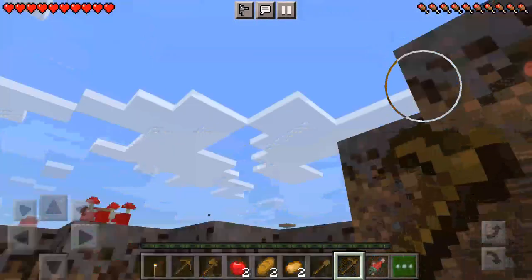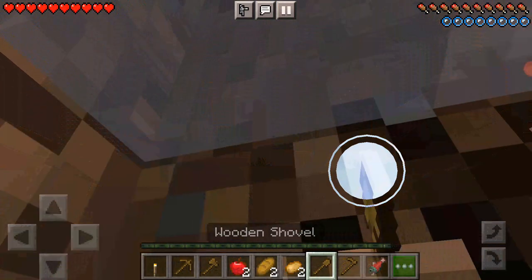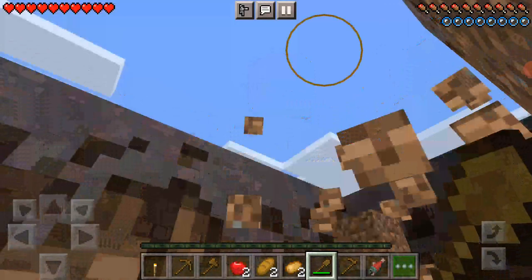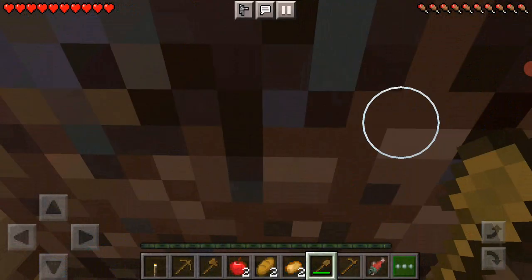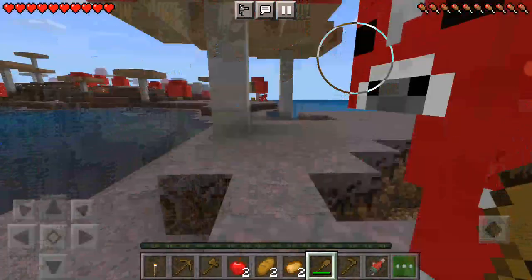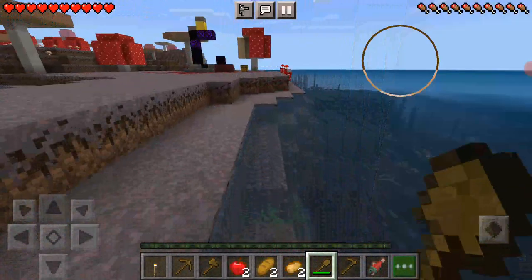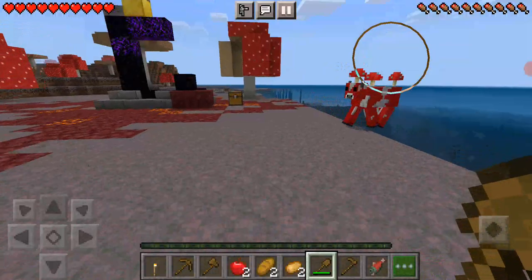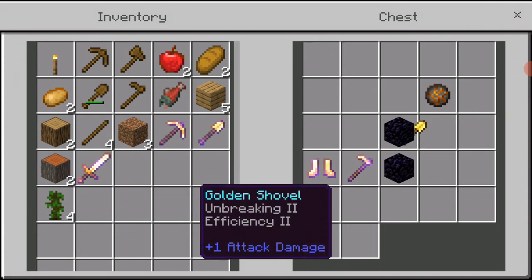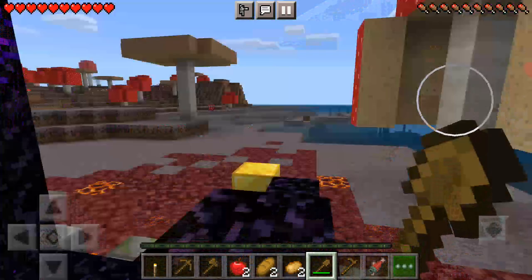This seems weird — gray water, I've never seen gray water before. Used a shovel, made it so easy. Let's take some souvenirs from the Mooshroom Island. We got some souvenirs! Now all we need is another souvenir. We found some dirt — that dirt is nice, not really, because dirt is everywhere, but grass blocks are really important right now. Oh, a good chest! Let's see what's inside.